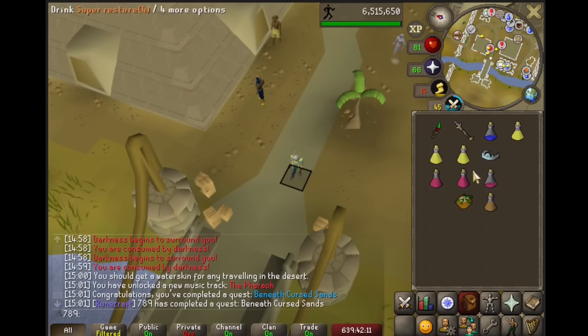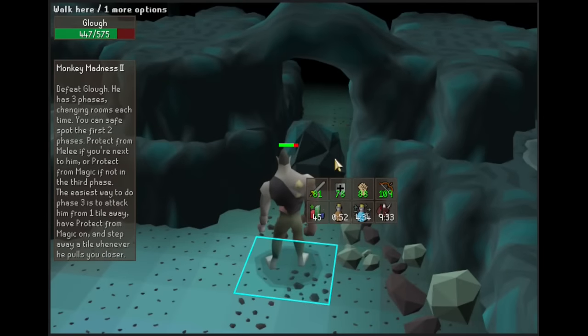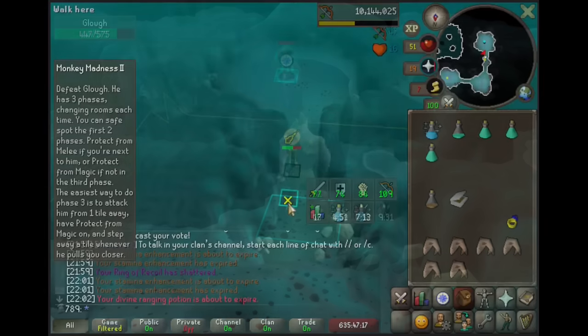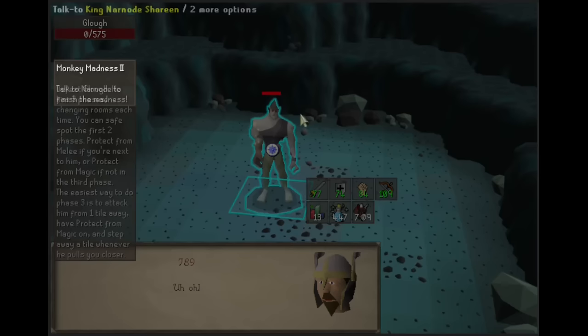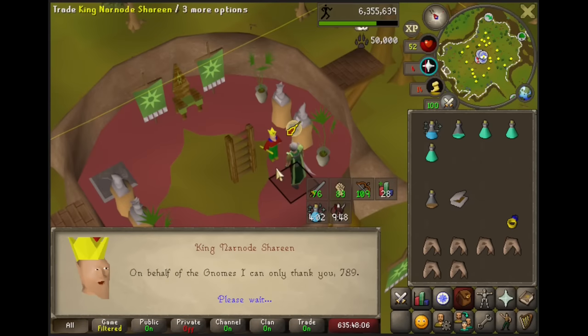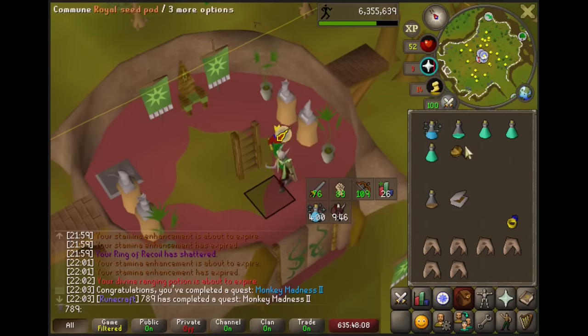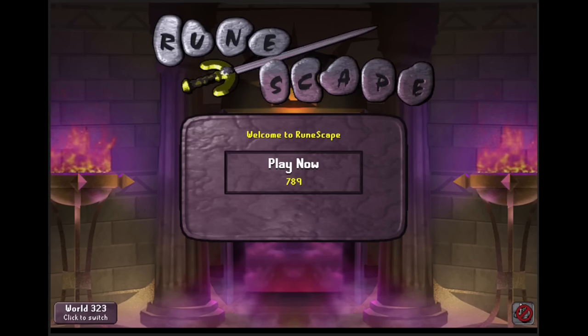Now there's just one quest remaining. The Monkey Madness 2 final boss is mostly just DPS with a crystal bow — nothing too special, just a trusty crystal bow doing its job. And finally, we can go back to Sepulchre. We now have every quest complete besides Desert Treasure 2, and that does not give us agility XP, so it can wait until we finally need to make use of our quest cape.